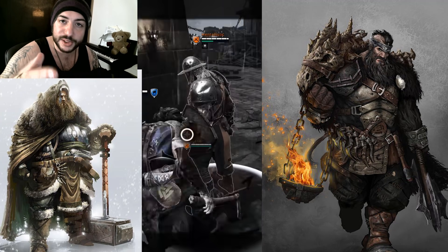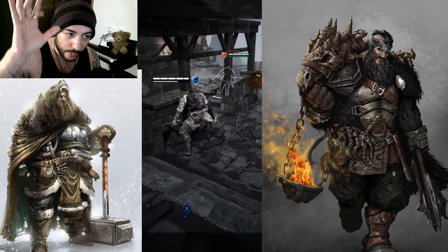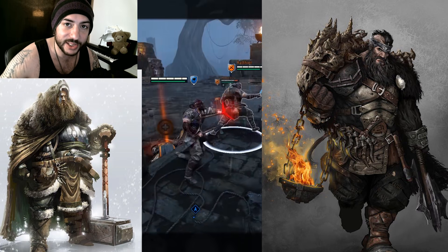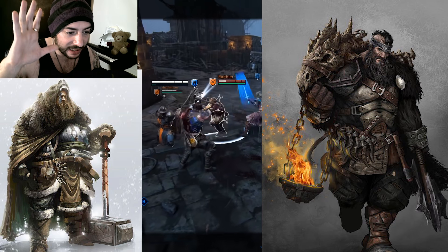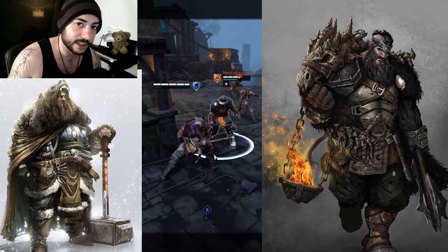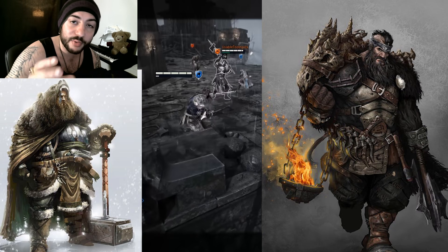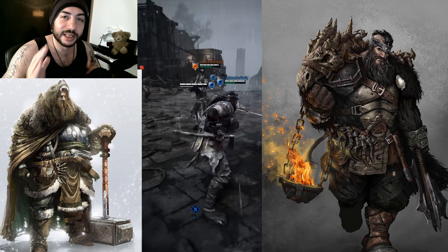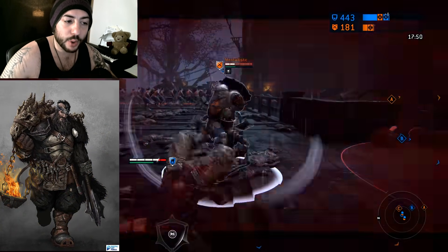Ubisoft has always done one good thing with For Honor, and that is the way the game looks — the armor sets and everything. When they actually do armor sets, they do a really really good job, same with weapons. I have no doubt they could pull something like this off with the Harbinger or with a brand new hero in the future. Please Ubisoft, for the love of god, consider doing something like this.